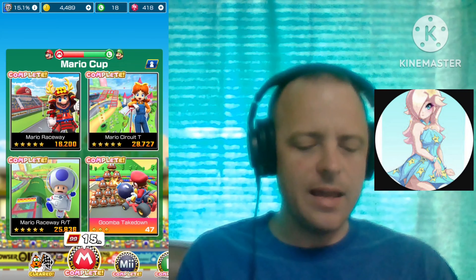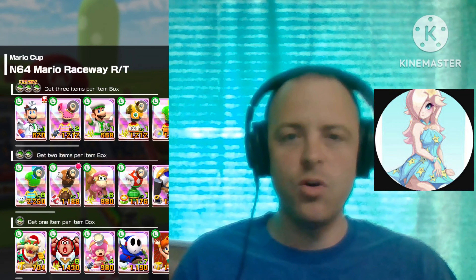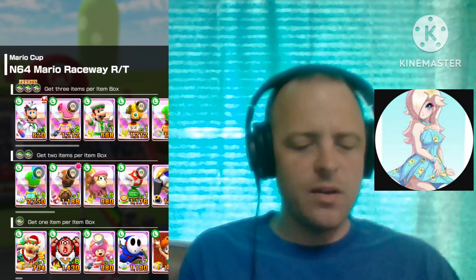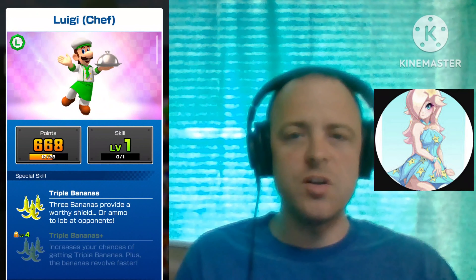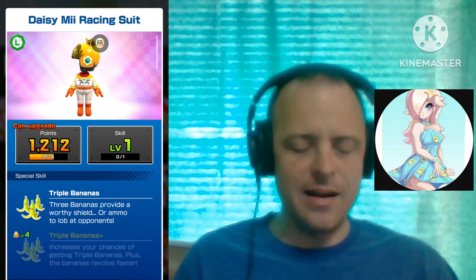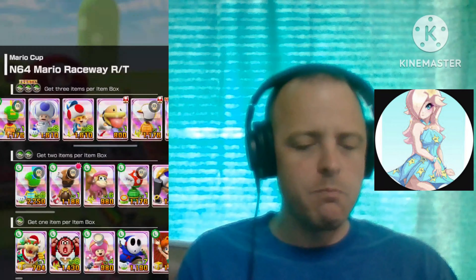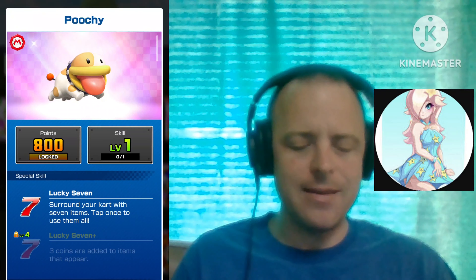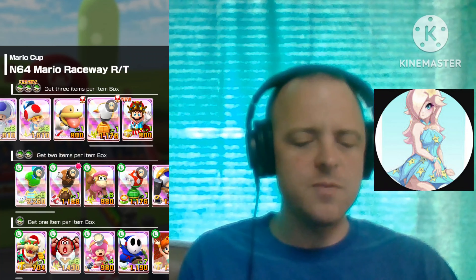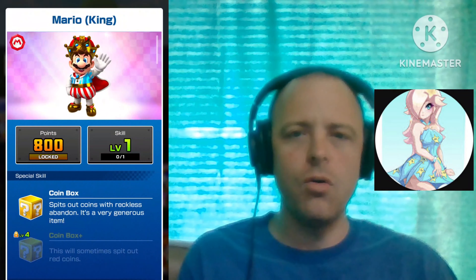Next track is Mario Raceway Reverse, the Nintendo 64 version. Here we got Chef Luigi with the Triple Bananas, the Daisy Mee Suit also with the Triple Bananas, Astronaut Toad with the Boomerang Flower, Tourist Toad with the Giant Banana, Poochie with the Lucky 7, the Orange Mee Suit with the Triple Bananas, and King Mario with the Coin Box.